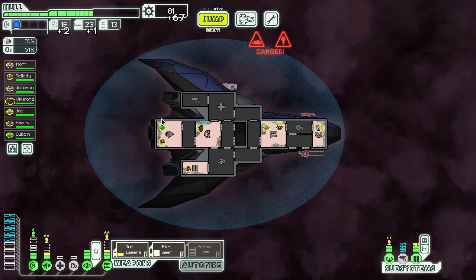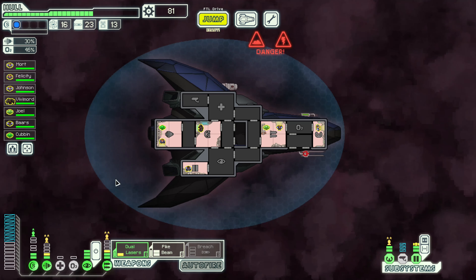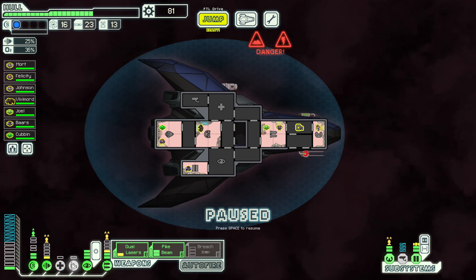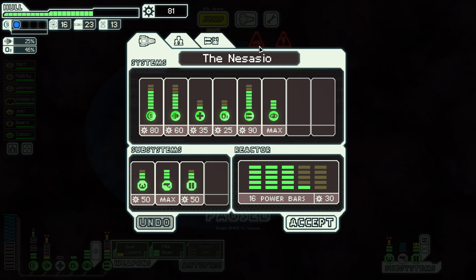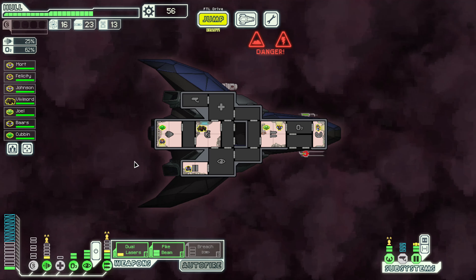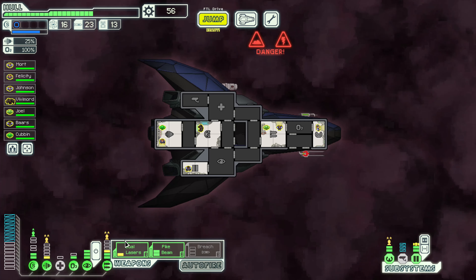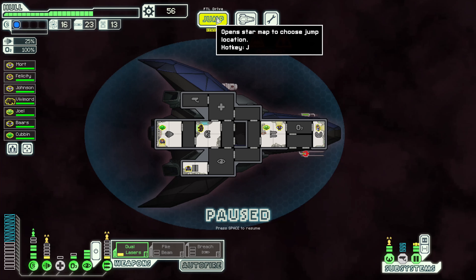An extra 61 scrap, two fuel, and a missile is what we salvage. Not bad. A little bit of extra power wouldn't go astray for these situations. I think we just go ahead and jump and figure out the rest as it comes. Wait — we're down to 37% oxygen — that is not ideal. Maybe for situations like this, let's give our oxygen a little bit better power than what it currently has — we'll chuck in an extra power bar there. That'll make sure we get our oxygen up and running a little bit better. Also, if we get hit next time we won't start losing oxygen immediately, assuming we take only one damage. Let's also turn off the pike beam, take that secondary shield, and then jump from there.